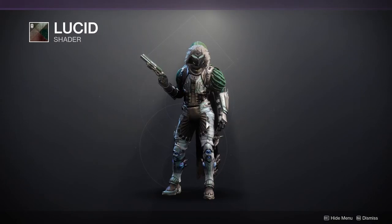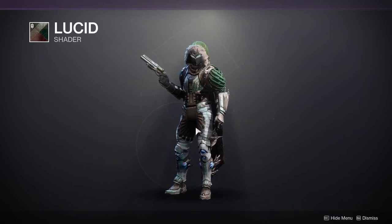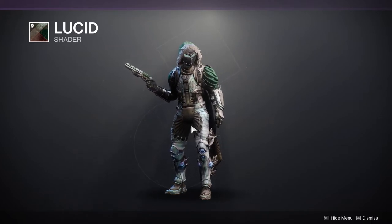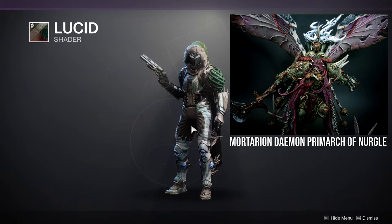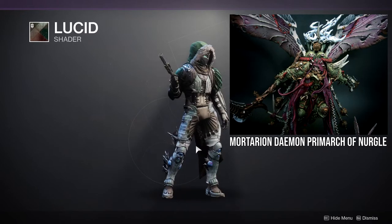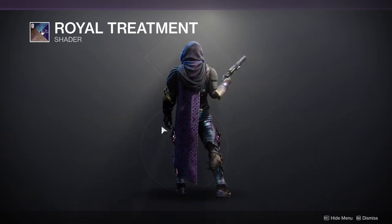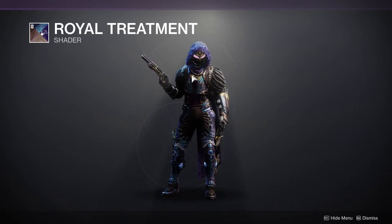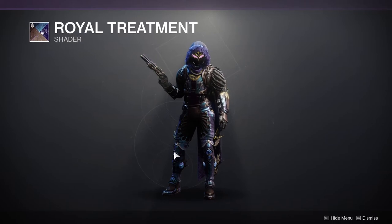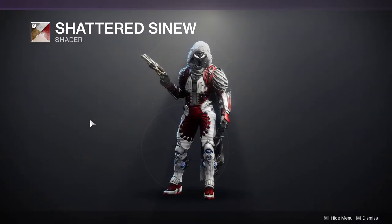For shaders, we have Lucid — I'm not the biggest fan, but the color palette reminds me of a Primarch from Warhammer 40K, so I kind of want to use it for that reason. We also have Royal Treatment, which is a really good shader — great purple, great gold. If you have the void armor from last season and want a matching shader, this is the one. Definitely pick it up if you don't have it.